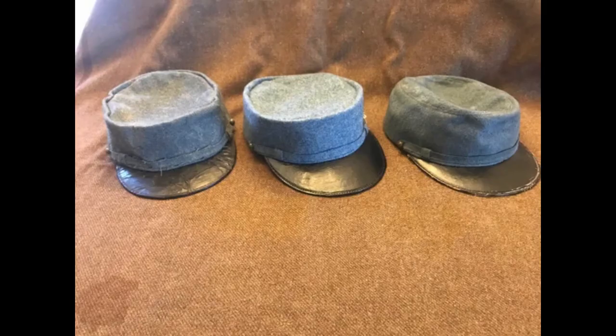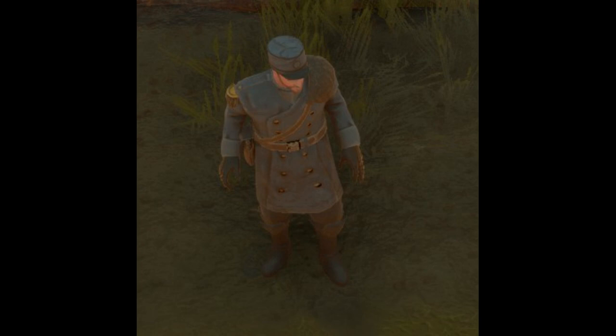The headgear is obviously inspired by the adapted soft horizon-blue kepi worn by French soldiers and officers during the First World War, with a blank disc mounted on the front that could carry some sort of regimental or national symbol for the Wardens.